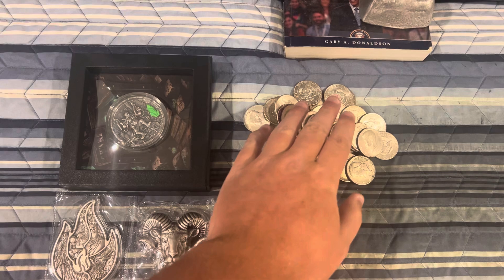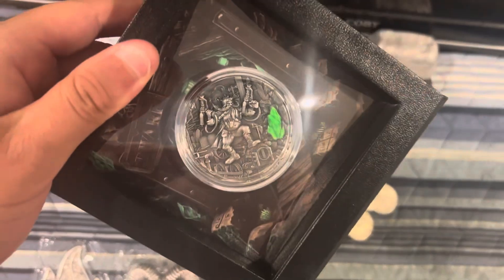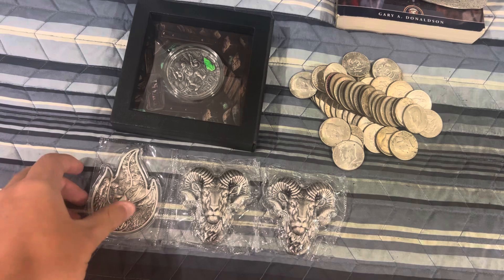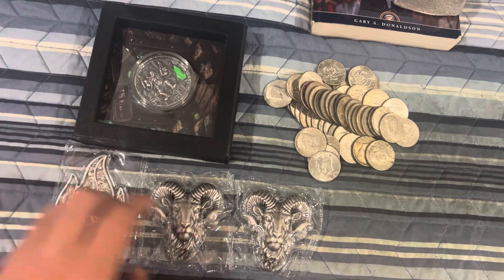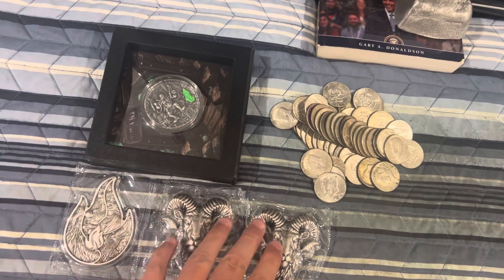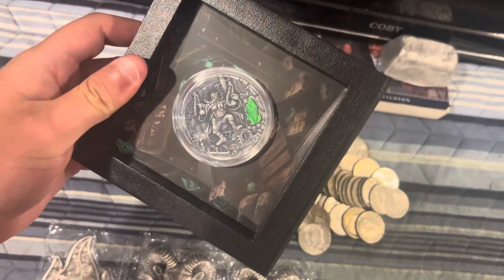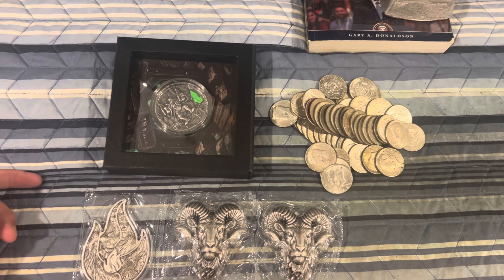Here is your choice: we got three tubes of 40 Kennedys over here. Over here we have a two ounce high relief dwarf that glows in the dark, 600 mintage, which is pretty cool. And over here we have three Comsco stackers — the two ounce internal flame Comsco stacker and two of the big horn stackers, which look pretty cool as well. So a total of six ounces of silver, or you can have three tubes of 40 Kennedys, or you can have this two ounce high relief dwarf that glows in the dark.